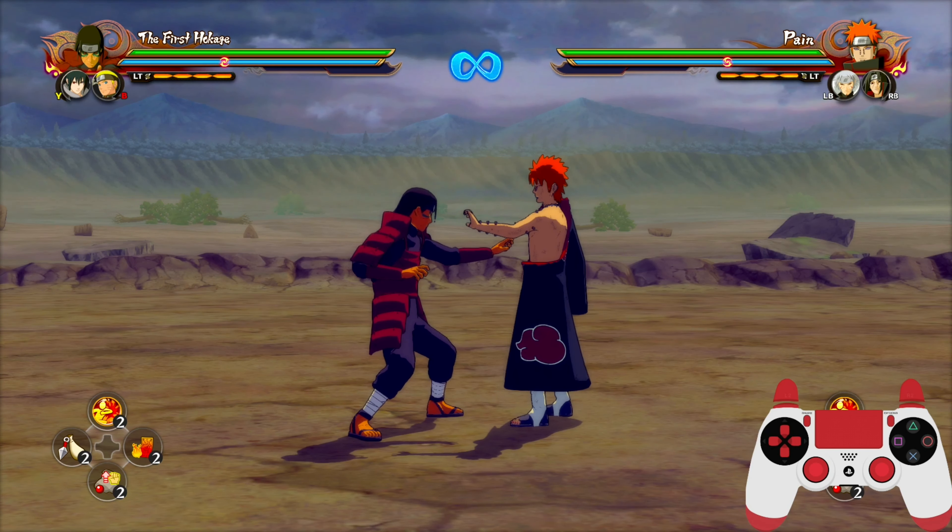And then we have charcoal dashing. Charcoal dashing basically cancels out everything. Like I can be in the middle of an animation and I can charcoal dash — like the third hit. So no matter what I'm doing I can charcoal dash cancel. Like it really doesn't matter what you're doing — you can even do it before I hit them, like I'm doing a spark dash.